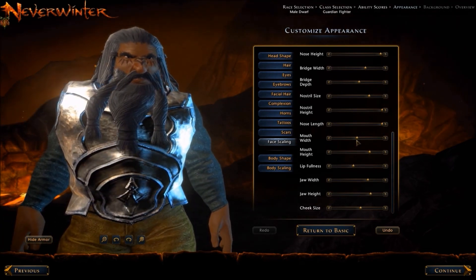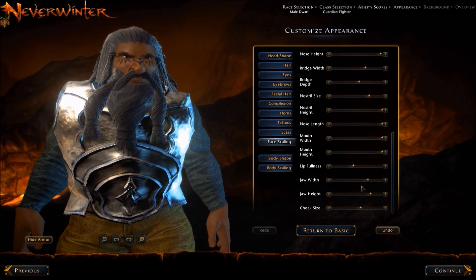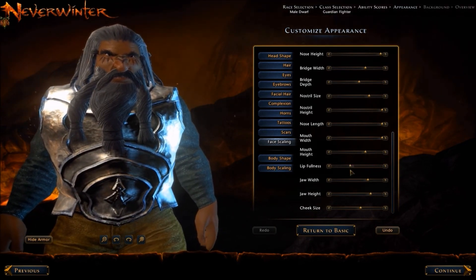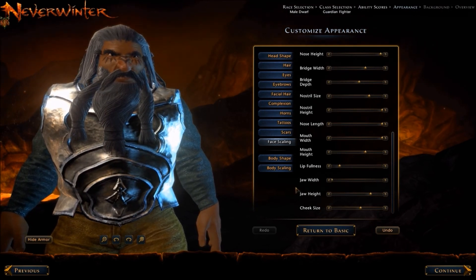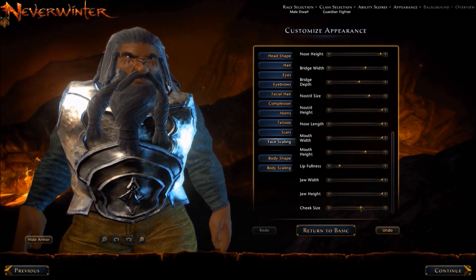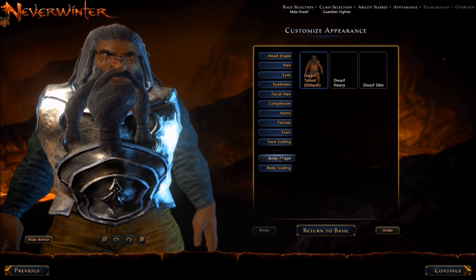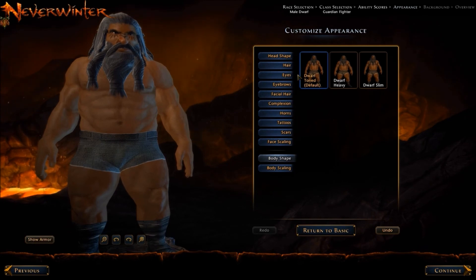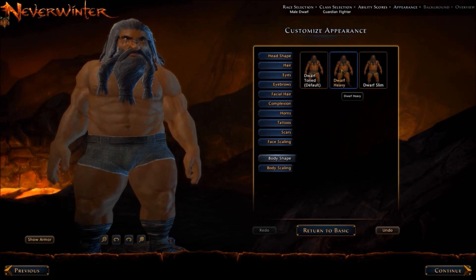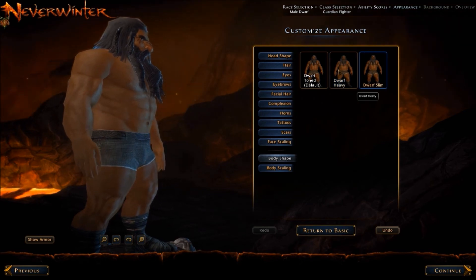Moving on to the mouth, which is a bit hidden by that epic beard, you certainly get an idea of where it's placed. In jaw width, you saw that the upper beard and the lower beard aren't exactly working together, but it's trying very hard. For body shape, we have toned, heavy, and slim — you get a little bit of profile and front view to get a better idea.